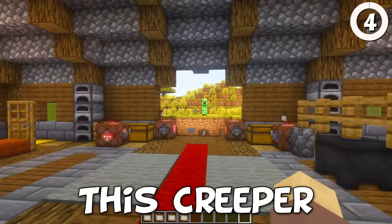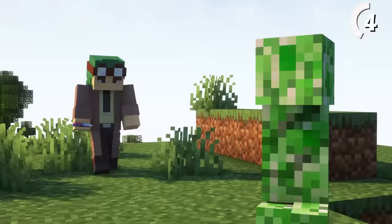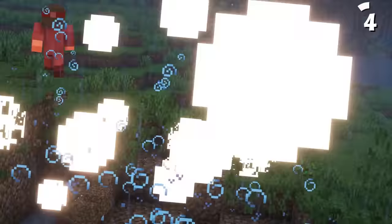This creeper is one of the deadliest, and that's my fault. Because if you throw a potion at a creeper and it explodes, it'll spread its effect around the area. You can use this to your advantage against groups of mobs, or maybe even prank your friends with an unexpected creeper of slowness. Just don't charge it with lightning — that would make it too dangerous for anyone.